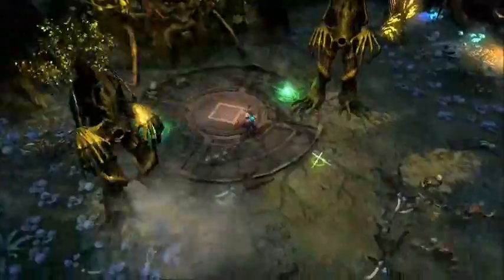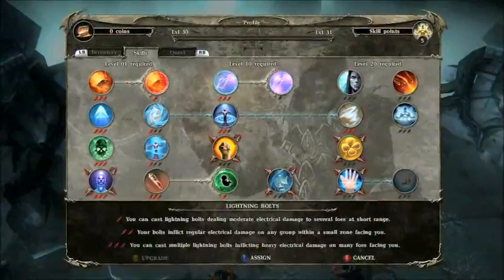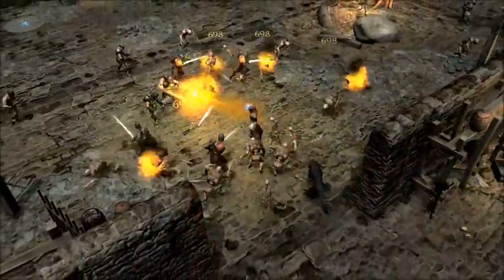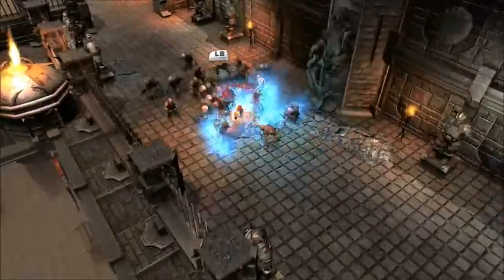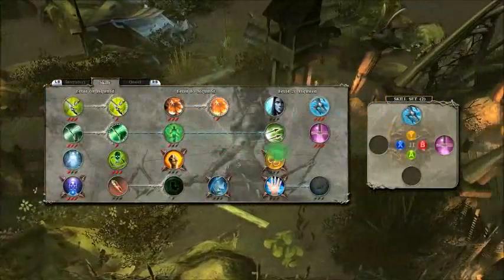To defend yourself, you will have access to a wide range of skills. Killing enemies or accomplishing side quests rewards you with experience points, allowing you to level up and gain skill points to improve your powers or unlock more powerful skills. Some of these attacks can be charged to increase their damage, extend their area of effect, or even change their behavior. Assign the power of your choice to each of the four face buttons of your pad or on the action bar on PC.